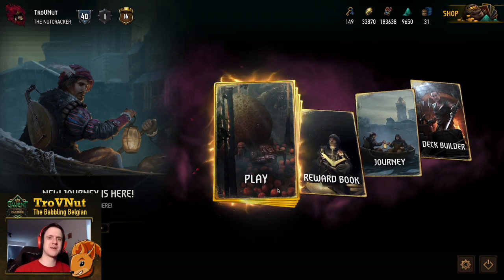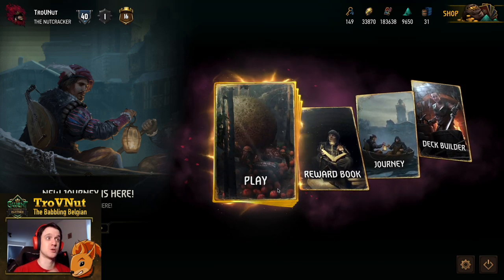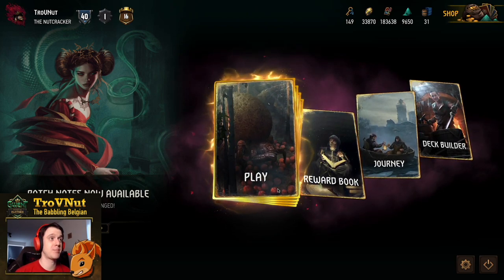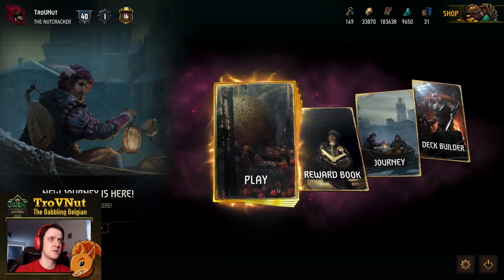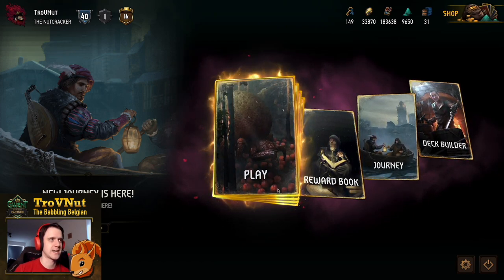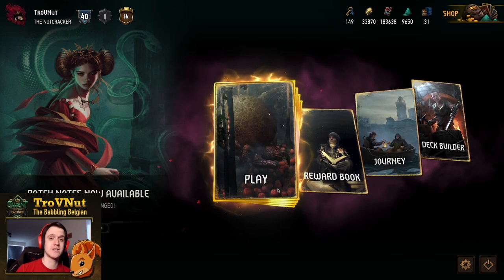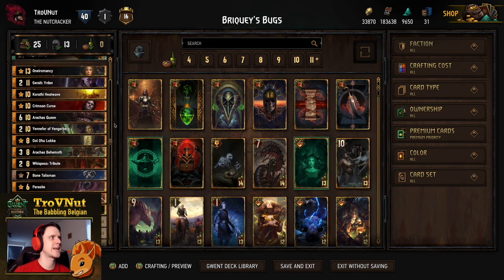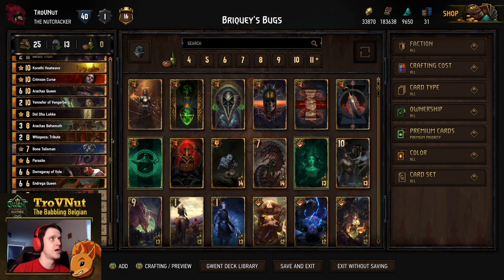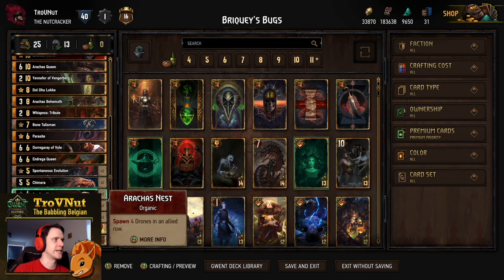Hey, what's up everybody? My name is Trofen at the Babbling Belgian, and welcome back to Gwent Edge — the show where we talk about interesting decks to play around with. Today we're diving straight back into the Monsters faction. As you might have already guessed from today's featured card, we're going to be playing Arakas Queen herself — the big monster — but instead of using her as most people do, we're using her in an Arakas swarm insectoid deck, created by one of my Elderblood teammates, Bricky. The decklist has a few key additions, namely Erdan and Arakas Queen herself, plus a few other minor tweaks.